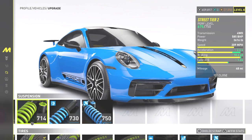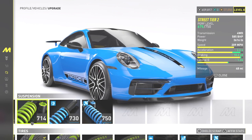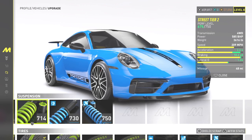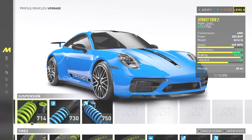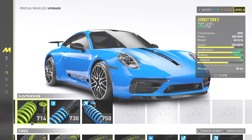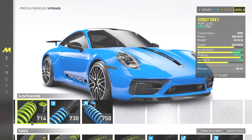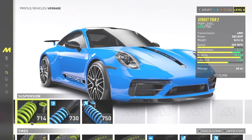Y'all see the Porsche right here — street tier level two. My performance level is only at 675 out of 750, all-wheel drive, 585 horsepower, only a little bit above 3,500 pounds, speed 210 miles per hour, 2.6 second zero to 60, very good braking, and a very good turning ratio.